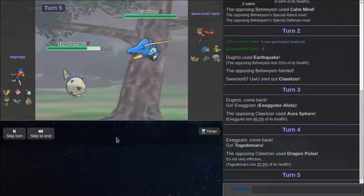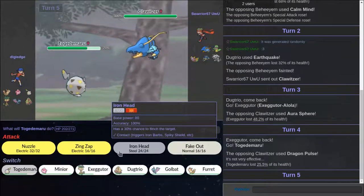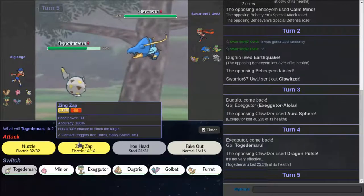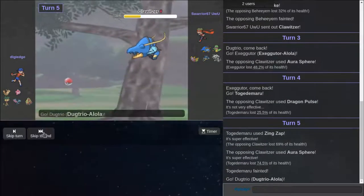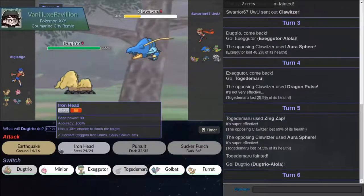Oh, he actually used Dragon Pulse. That's what it is. That's even better. Actually, same. I thought he was going to go for Water Pulse. But we can Zing Zap him. And I think that doesn't kill. We don't get paralysis. I should have gone into Exeggutor so it can actually get another kill.